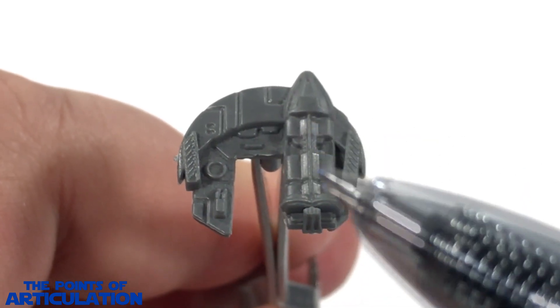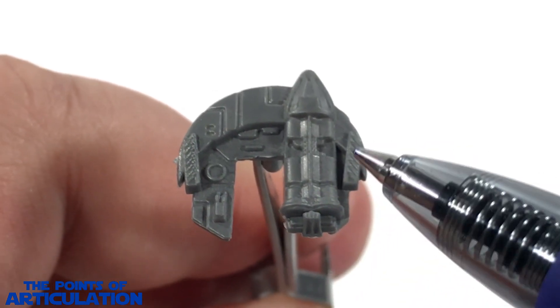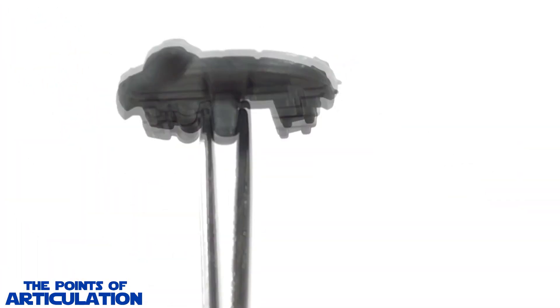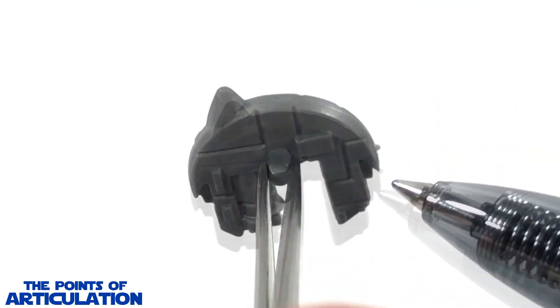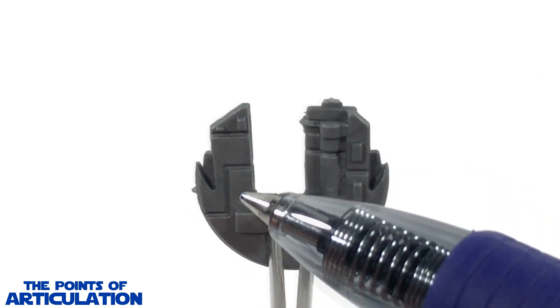We can see some beautiful work here and I like these rectangle pieces - they always came out really good. For the bottom of the ship there's not much to talk about but there is some line work and little modules here and there. A very unique ship but a cool one.